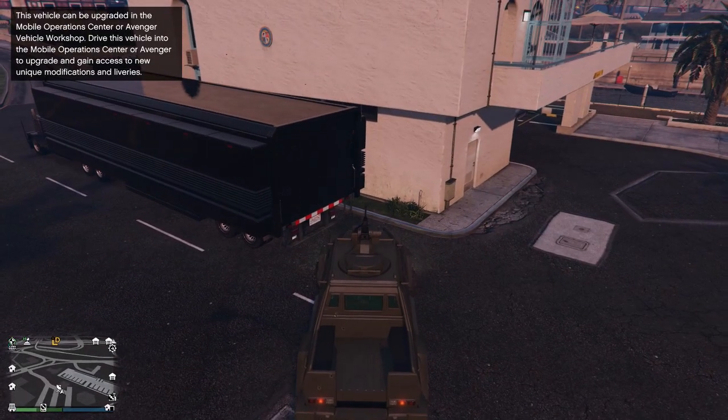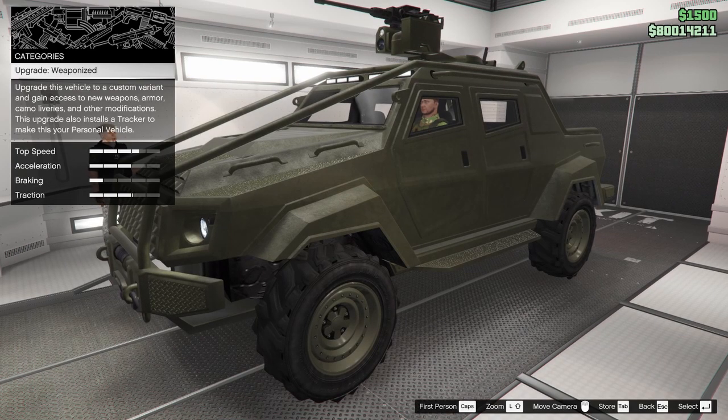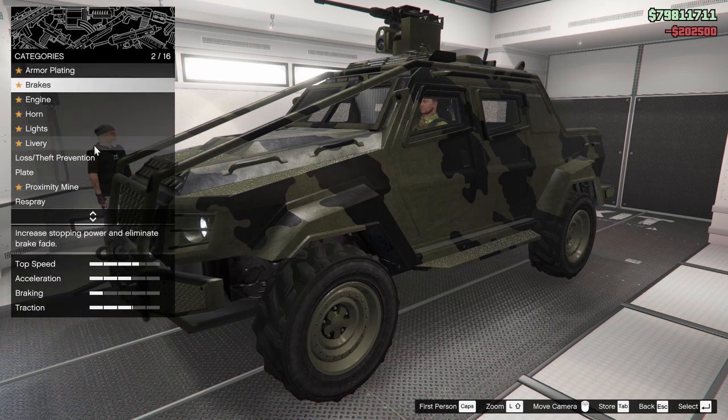First off, to actually upgrade your Insurgent Pickup Custom — which surprisingly not a lot of people know, so I'm going to be helping you guys out — you simply go to the back of your MOC cab and you must have the Vehicle Workshop upgrade for it. Then you press the button to upgrade it and you're all set. You can start upgrading immediately.